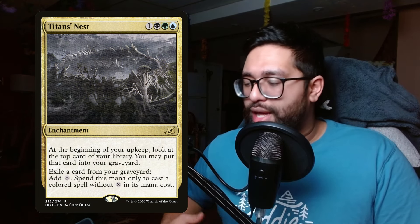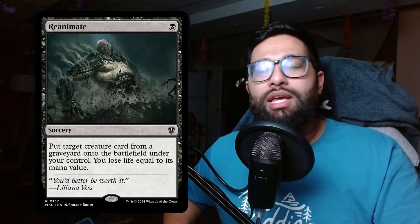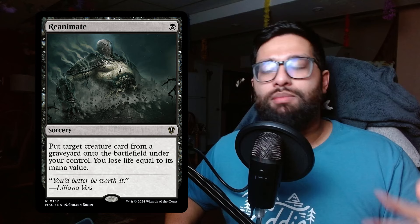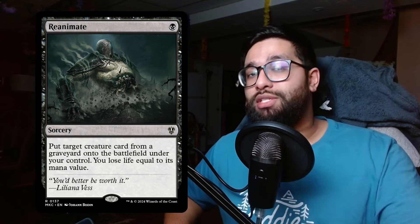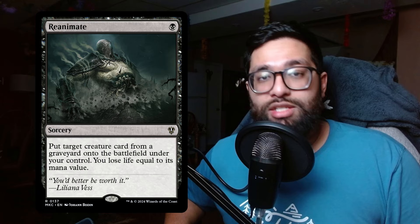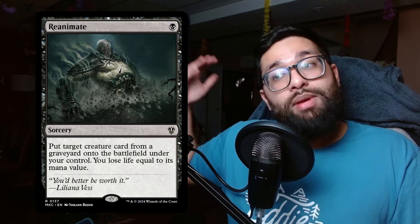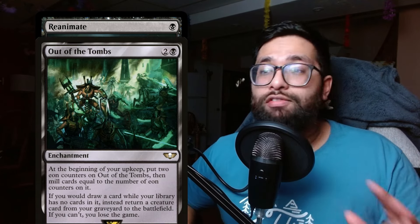The next category is reanimation spells. It's key to reanimate what your opponents are milling — yes, you're dealing damage and milling them, but they might be mill decks themselves and could take advantage of those cards before you do. You need to take those cards and reanimate them. Your graveyard should also be an extension of your hand if you're milling yourself.